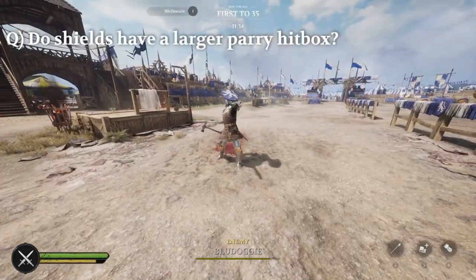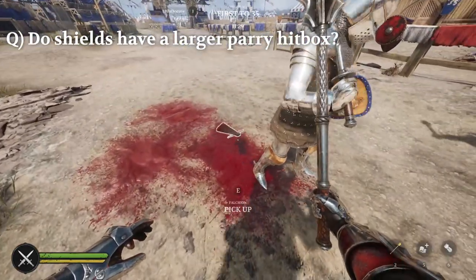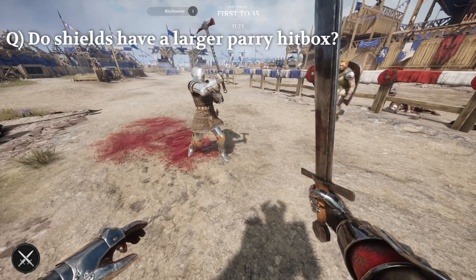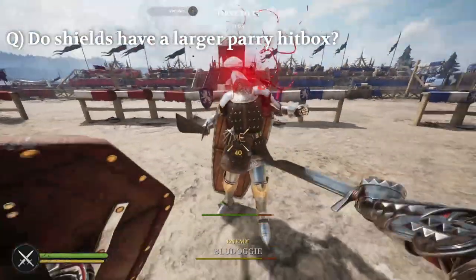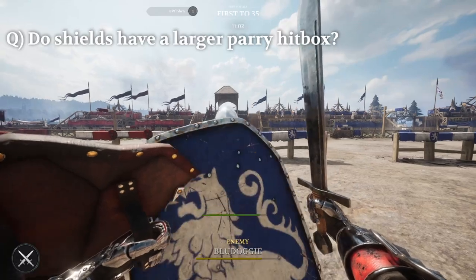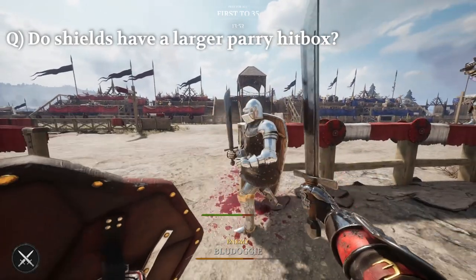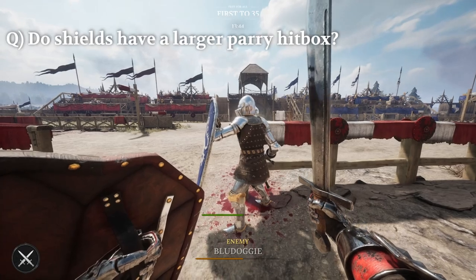Question number two: do shields have a larger parry hitbox? From what we can tell, shields do not affect parry hitbox size. We tested the bottom hitbox with weapon blocks and all shield types — all parry boxes seem to be identical regardless of what you were blocking with. We tested the top of the hitbox with jump stabs and didn't notice any increased difficulty in landing them. The side hitbox was the only one we were questioning, and after further testing we did not notice an increase in hitbox size with shield. Further testing may be required.